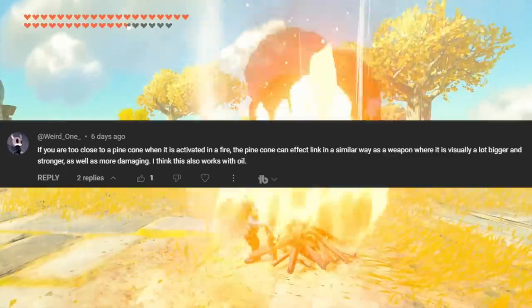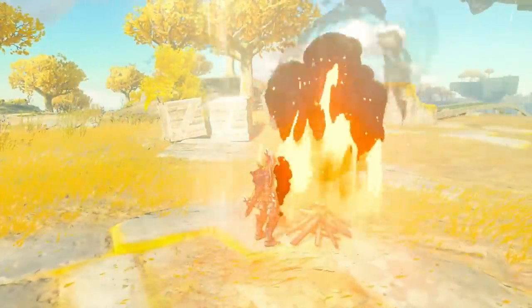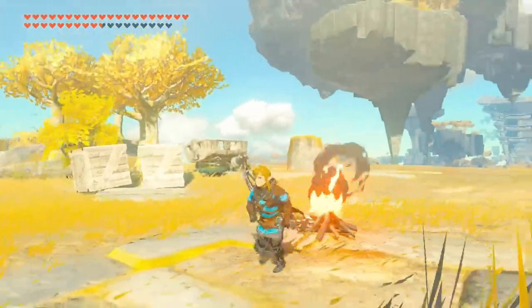Weird One stated that strong fire will dynamically change if Link is set on fire by it. Unfortunately, there is no visual change as opposed to normal fire, but Link does take more damage on the stronger fire — one entire heart rather than a half heart.